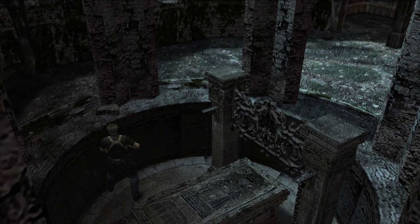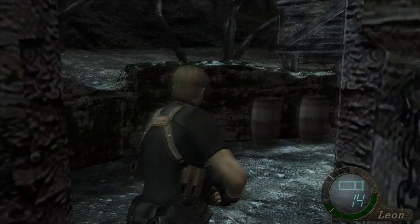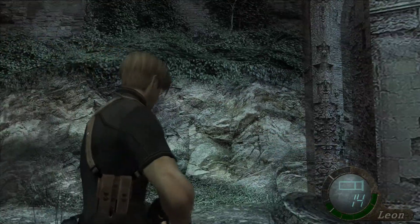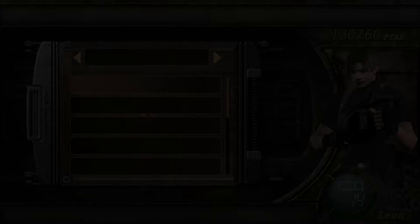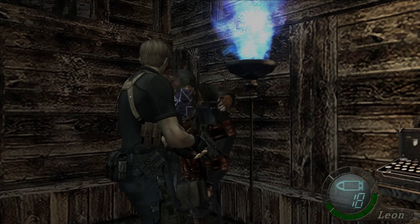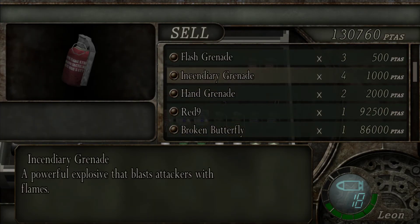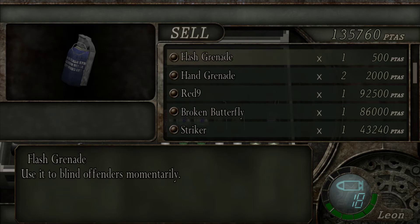Ah shit, I totally forgot to use escape. Okay, this is the last section of the mines. I'm not gonna read that note. You can sell the crown now, which is awesome. Should I just sell these grenades? Let's sell all the incendiary grenades and sell two flash grenades, because I don't use them.